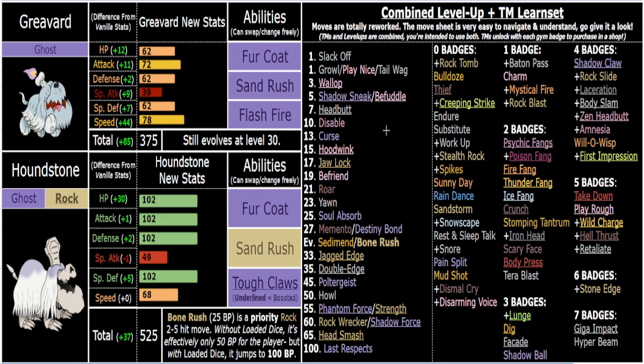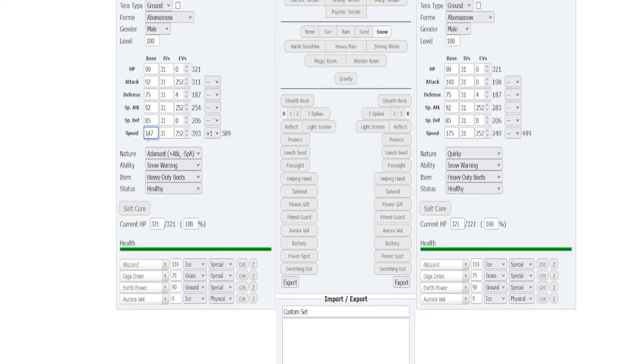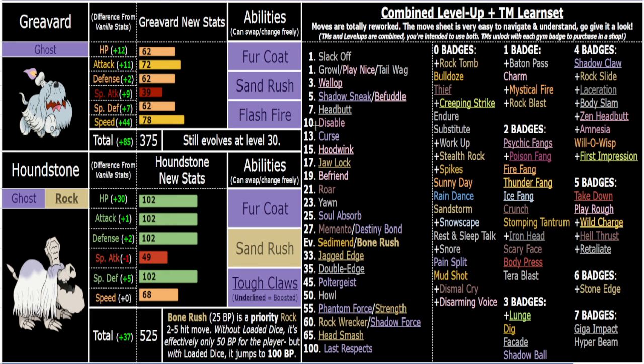Overall these are very fitting changes - flavor-wise and mechanically. The three abilities complement each other perfectly. This guy is super versatile: he can run purely defensive, bulky offense, or fast offense depending on what the boss fight requires, with strong priority in Shadow Sneak and Tough Claws. 102/102/102 with Fur Coat is insane bulk - well over 255 effective Defense. Thanks for watching, check the description and Google Sheet for more details. Peace.